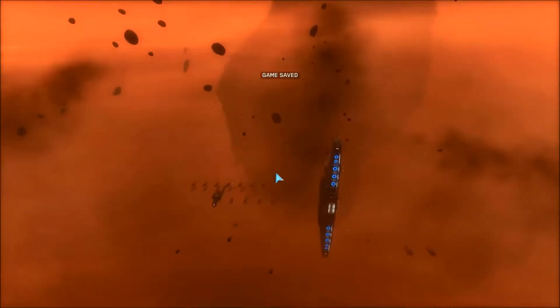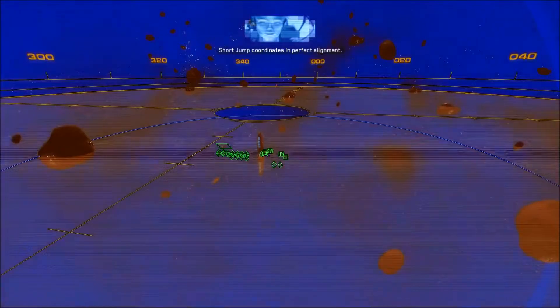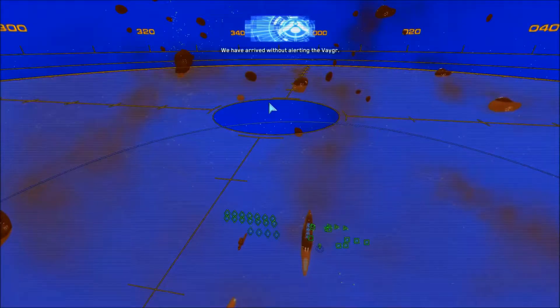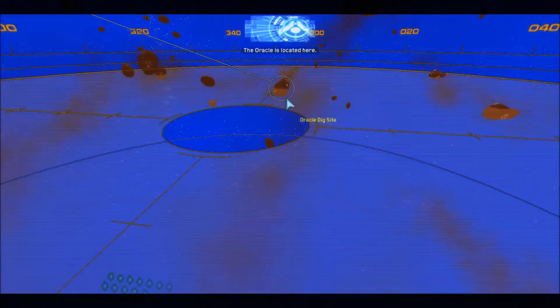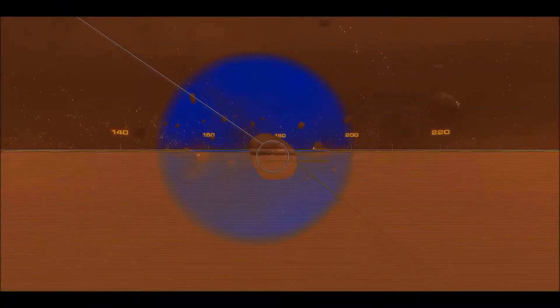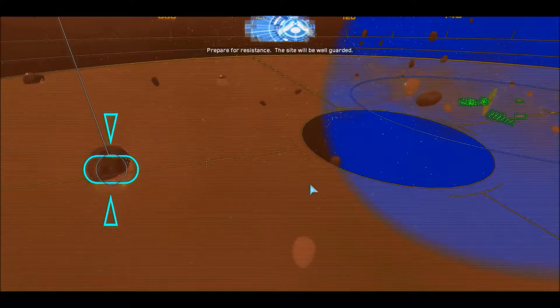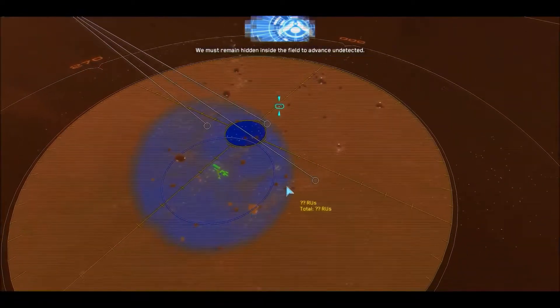Here we are in the Gehenna system. Let's see what the mission parameters have to tell us. The Oracle is located here; the Vhagar are also searching for it but without the information provided to us by the Bintusi they are unlikely to find it. The Marine frigate must dock with the dig site to retrieve the Oracle. Prepare for resistance — the site will be well guarded. Dust fields will interfere with the Vhagar's sensors, so we must remain hidden inside the field to advance undetected.